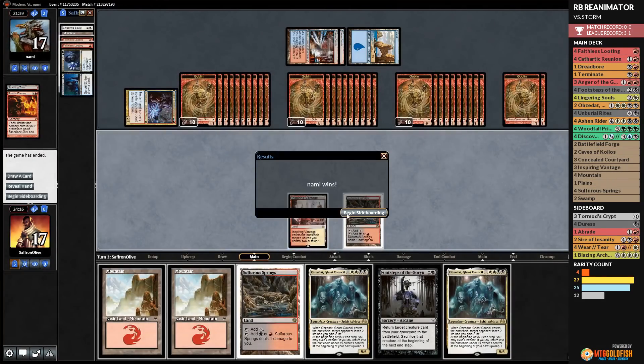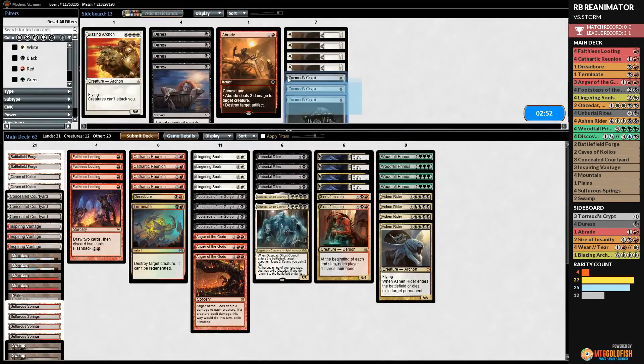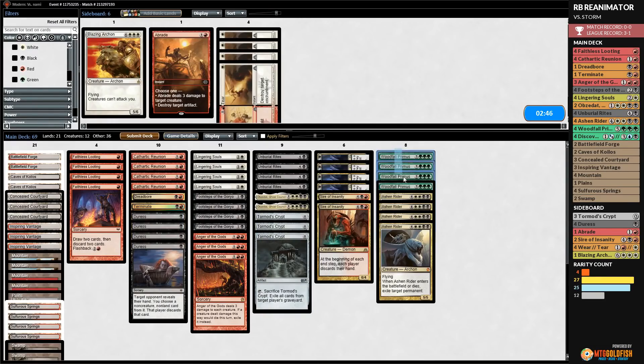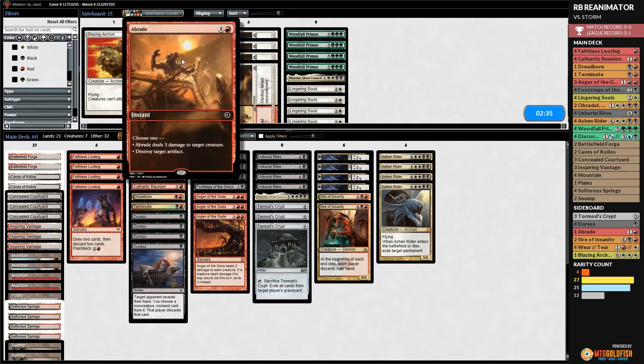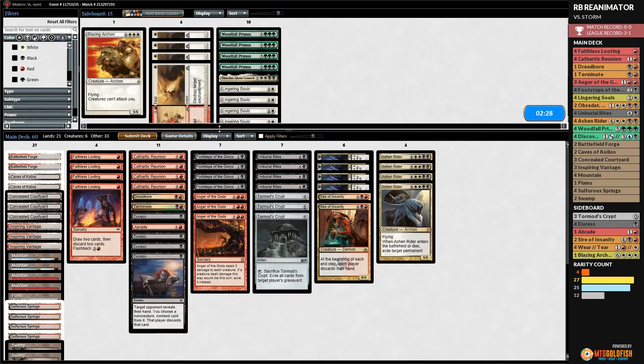Turn three Storm kill — no big deal. Sideboards: Sire of Insanity in, Tormod's Crypt in, Duress in. Woodfall Primus out, Lingering Souls out, Obzedat out. We also bring in Abrade. We don't need Wear/Tear since we're not worried about graveyard hate from them.